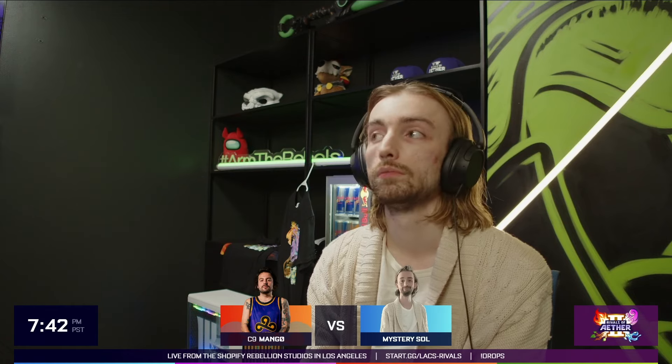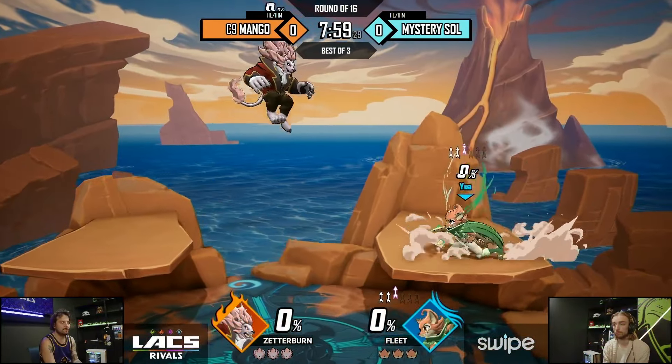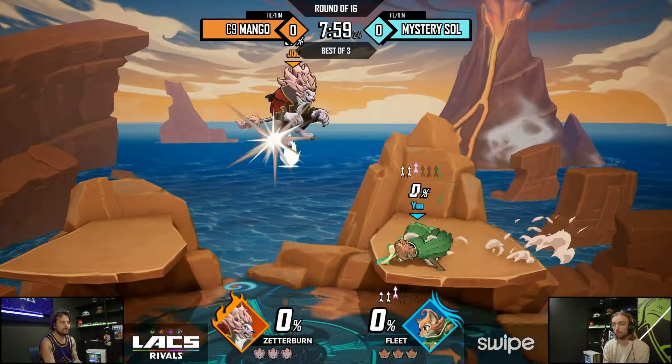Float, but also edge-canceling the up-B. And not only that, but finding ways to set up the Tornado to edge-cancel on top of it and bounce off of it and then keep the pressure going that way. I wonder whether or not Mango is ready to handle that. But we did just hear that they do play a lot on Ranked, right? So maybe he is.